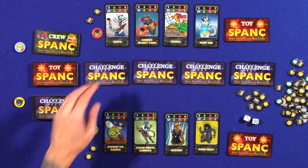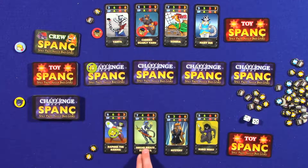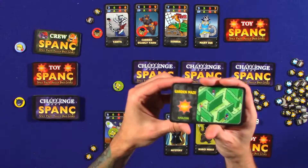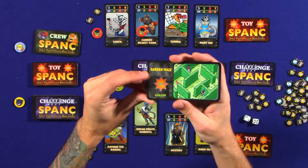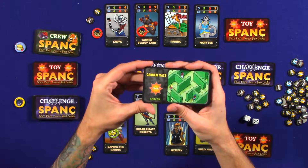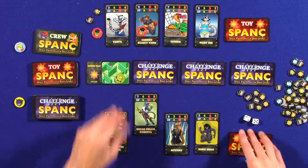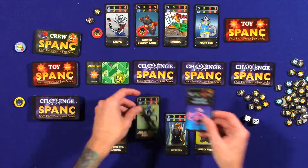You start by seeing who goes first. I'll go first and send Dread Pirate Roberta to this challenge. We flip it and see it's Garden Maze — there's a toy icon, so defeating it lets you draw a toy. It's testing Amazon skill, and unfortunately Dread Pirate Roberta has a terrible Amazon skill. I could equip her with a toy if it would help, but it won't here.